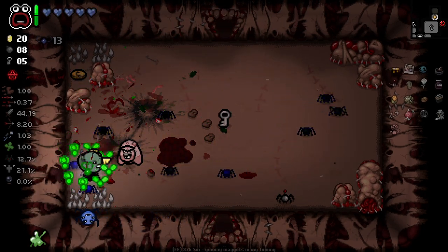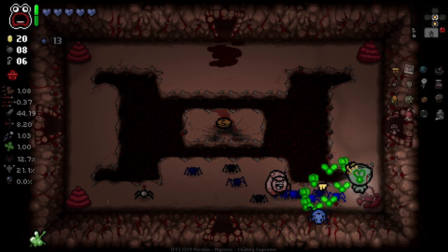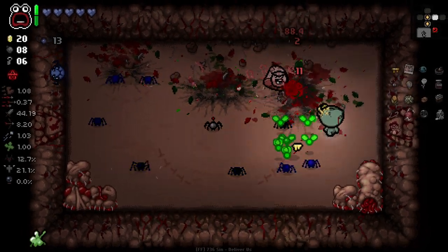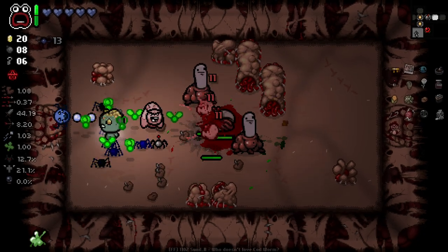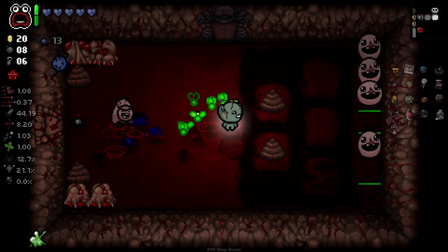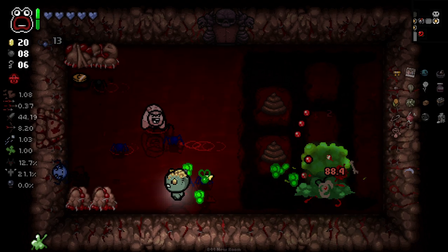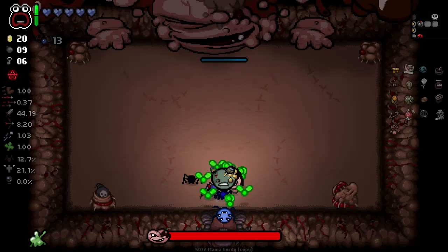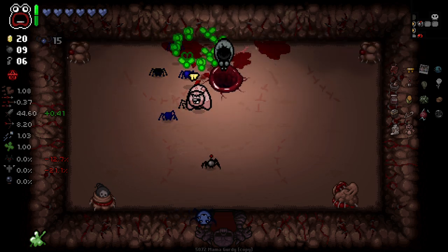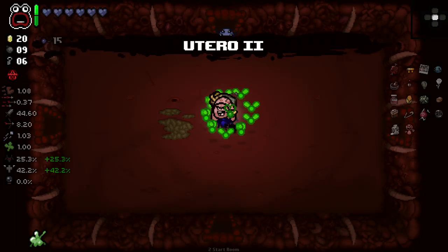Soul heart here — managed to grab it without touching the spikes. Do I have to destroy these poops to get past? I think I do. This is just pure insanity — I love it. Pure insanity. And I can have up to 13 flies. My little green locust does my damage — I never knew that, that's crazy. More HP is good for us and that means we can get up to 15 flies now. That's amazing.